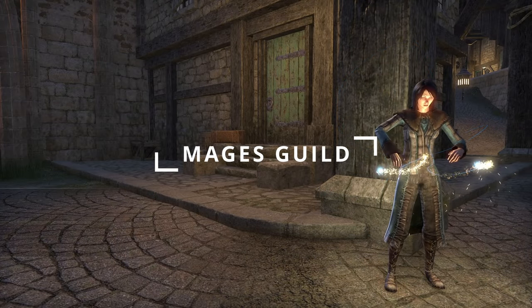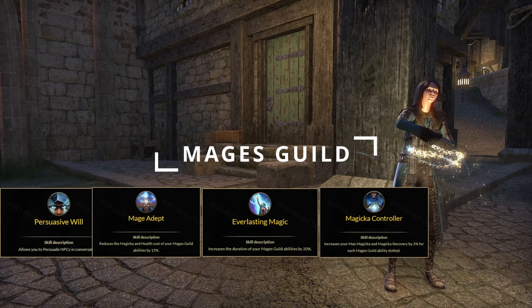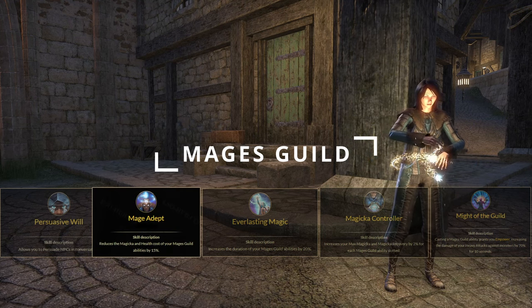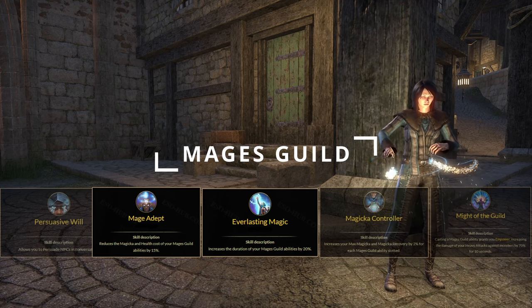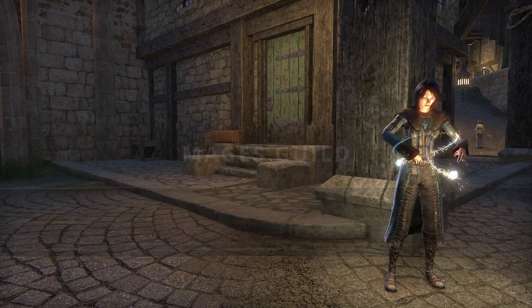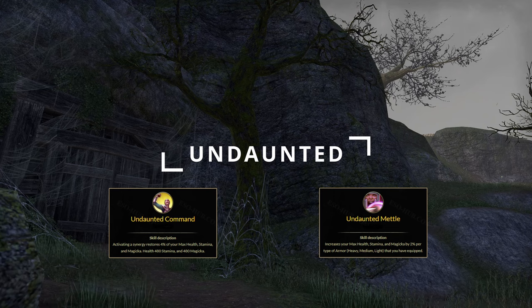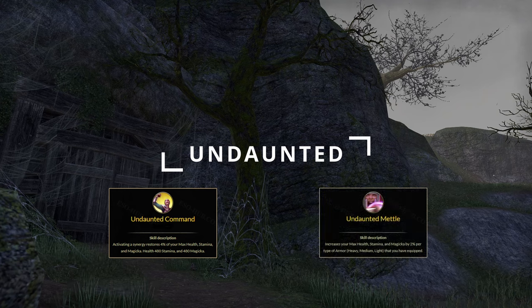In the Mage's Guild skill line, we have Persuasive Will, Mage Adept, Everlasting Magic, Magicka Controller, and Might of the Guild. The key passives are Mage Adept, with a reduced cost to Mage Guild abilities. Everlasting Magic increases the duration of Mage Guild abilities, with Magicka Controller increasing our Max Magicka and Magicka Recovery per Mage Guild ability slotted. In the Undaunted skill line, we have Undaunted Command and Undaunted Mettle. Undaunted Command allows us to restore Max Health, Magicka, and Stamina whenever we activate a Synergy. Undaunted Mettle gives an increase to our Max Health, Magicka, and Stamina per type of Armor Weight.